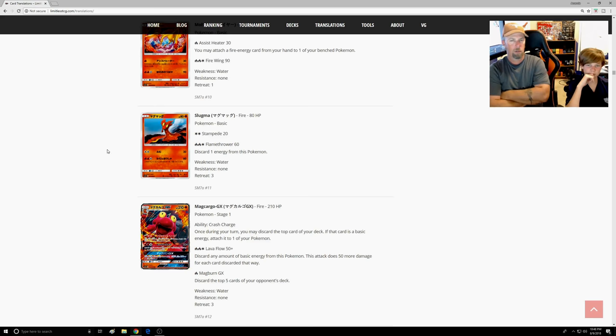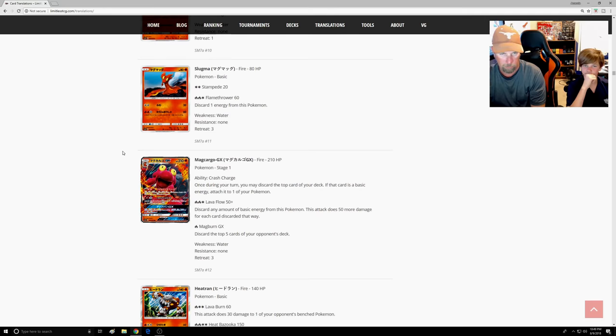New Slugma — it has 10 more HP than the old one and a nice DCE attack: Stampede for 20, then Fire Fire Colorless, Flamethrower 60 — discard one energy. Mainly interested in the first attack because in a Zoroark deck you're already running DCE. If you run into a Sceptile deck, you can hit with DCE plus Choice Band for 50 — that's 100 — so Sceptile is now in one-shot range. We like this Slugma; the only downside is the retreat cost is one more and Heavy Ball is out of format.